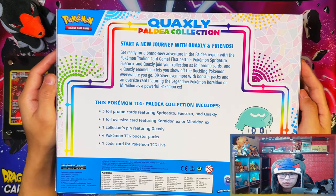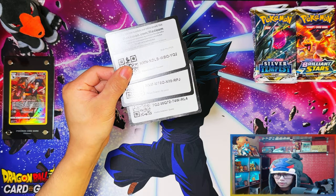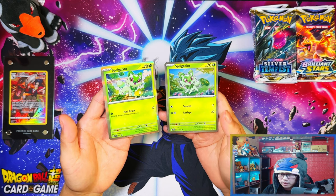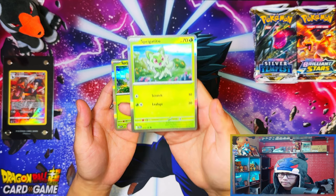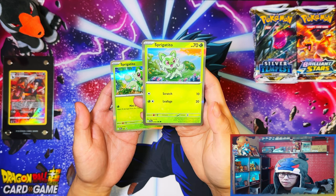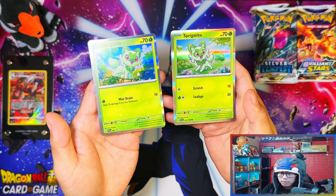All right guys, let me crack these open and I'll be right back. So here are the three core cards for the Paldea collection boxes. Here is the Sprigatito promo card and hollow card - that's going to be an actual main set card. The hollow ones - this one is probably going to be a regular common non-hollow, but in the collection boxes they obviously make them hollows. So that's the set one and here's the promo.